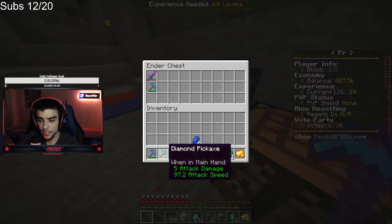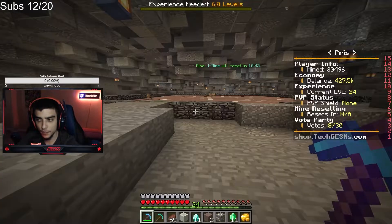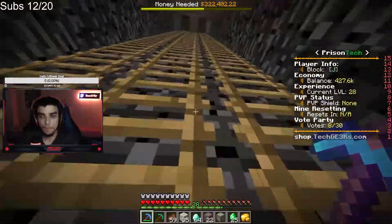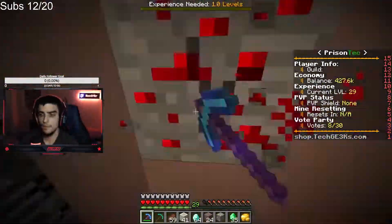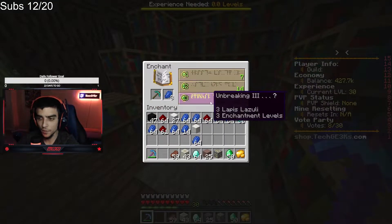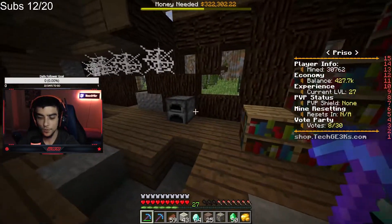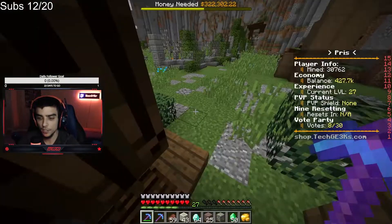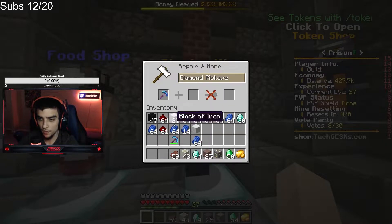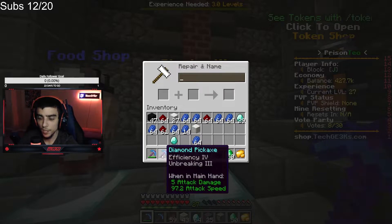Okay, we're going to keep the Silk Touch for a rainy day. Let's mine to 30 levels and see what we can get. Unbreaking 3 — all right, this one. Efficiency 4! Oh, okay — that's better than ours. Can we put that on ours? Too expensive. Yeah, too expensive — we'll save this for a rainy day.